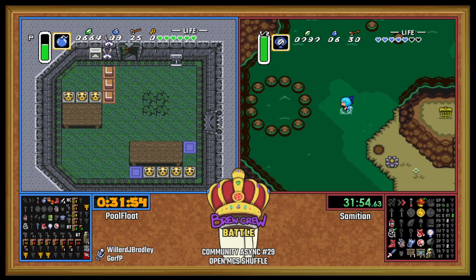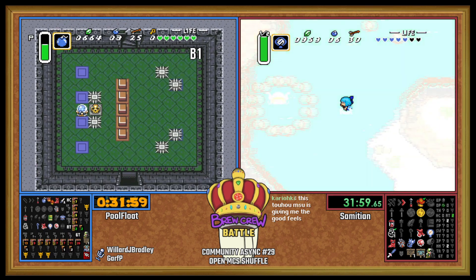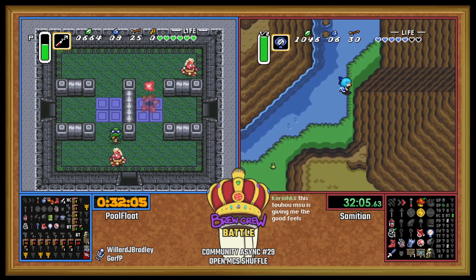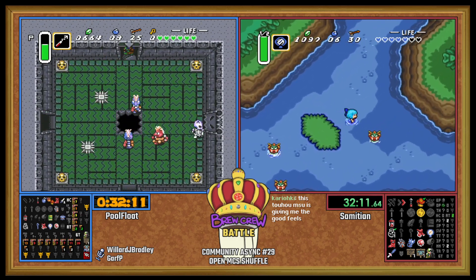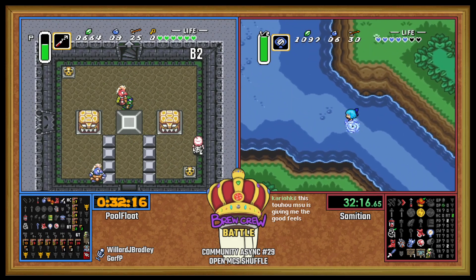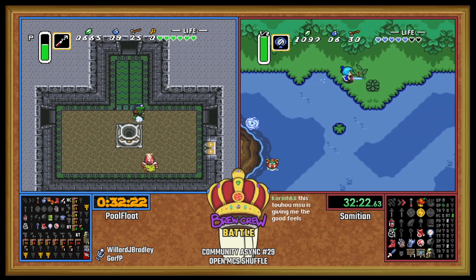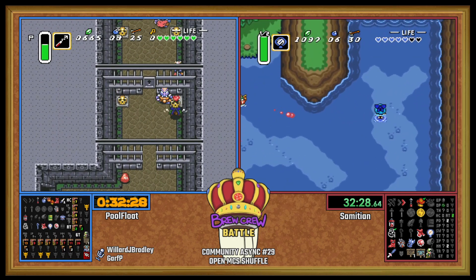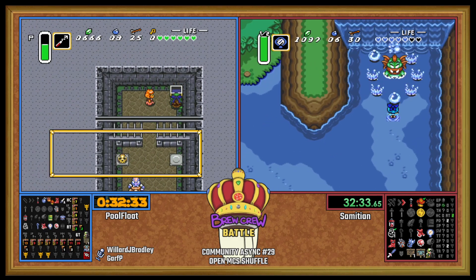Catfish is gonna have what for us? We've got a thousand bucks for Zora. Maybe we can offer him a full 1K and he'll give us something better. On blind side, we have a small key to TR. Ooh! Swamp small! This is the perfect setup — you can do the Hammer Skip in Swamp and go beat it.